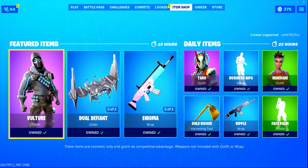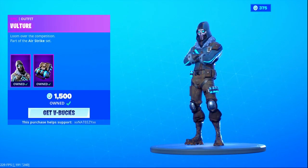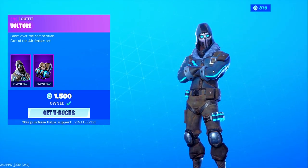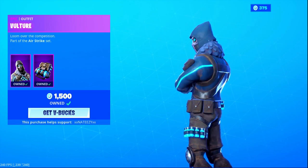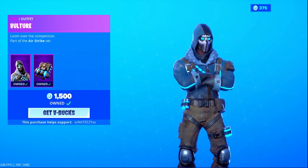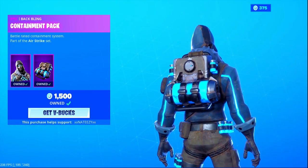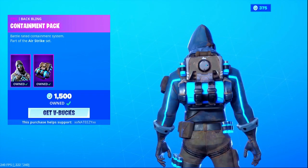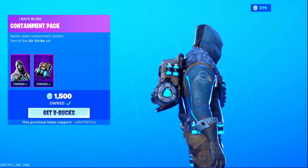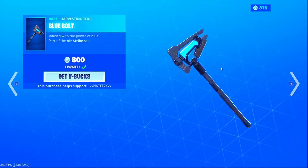We're back with a lit new item shop. We got the Vulture, the Blue Bolt, and the Dual Defiant. I see you Epic. So with the Vulture — tell me that does not look like a skull trooper slash Star Wars mixed. I think it's dope, I like it. We got the Containment Pack for the bag bling, I think it's a pretty dope bag bling. It's got some little potions there, maybe Kevin the Cube hit up in there, mixing up something.